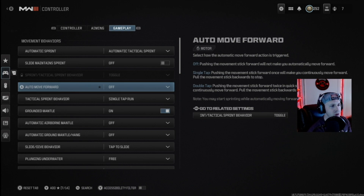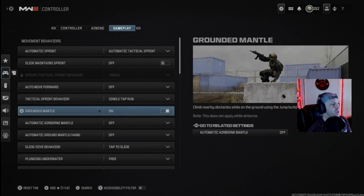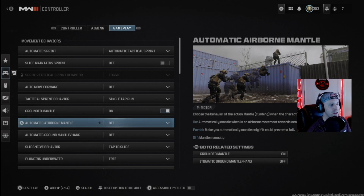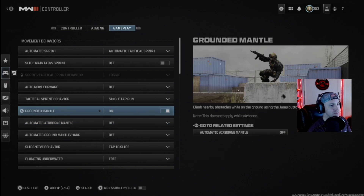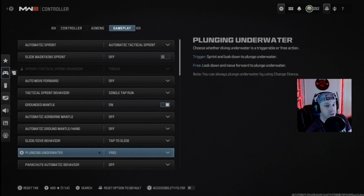Tactical sprint behavior I have on single tap run — doesn't really matter since it's always on. Ground mantle I have on automatic. Airborne mantle I have turned off because it makes it easier to clear low obstacles and keep moving in a straight path rather than going around them. For tap to slide, I'm planning to change this to slide only at some point, so instead of holding the button I won't have to worry about accidentally dolphin diving — which also affects plunging underwater since it uses the same mechanism.